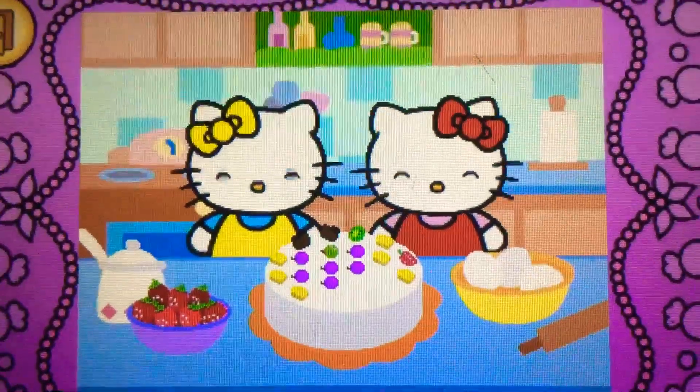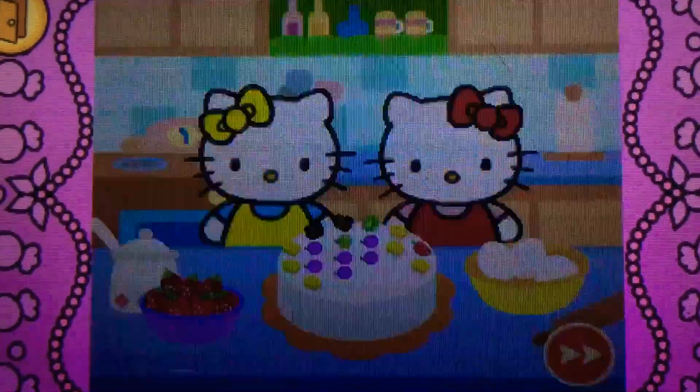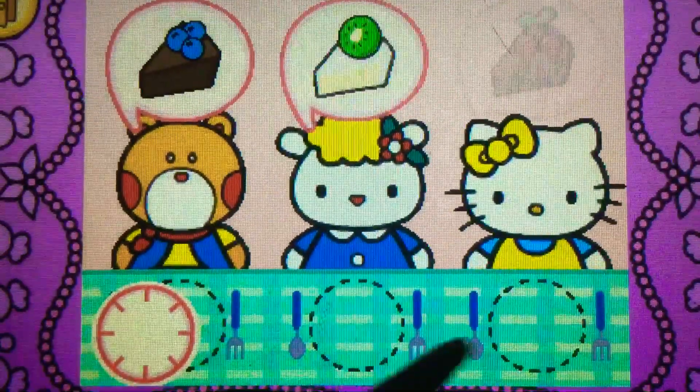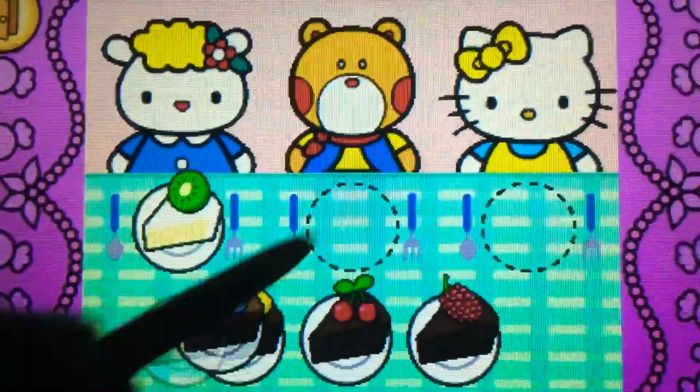Hello Kitty's cake is beautiful. Hello Kitty wants to share cake with friends. Watch carefully. Remember what each guest wants. Before the time runs out, drag the correct food or drink to each character.